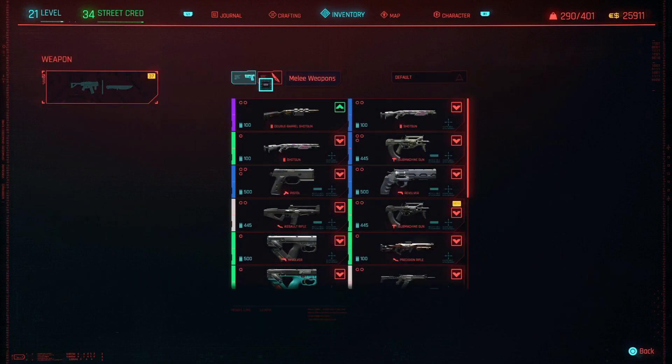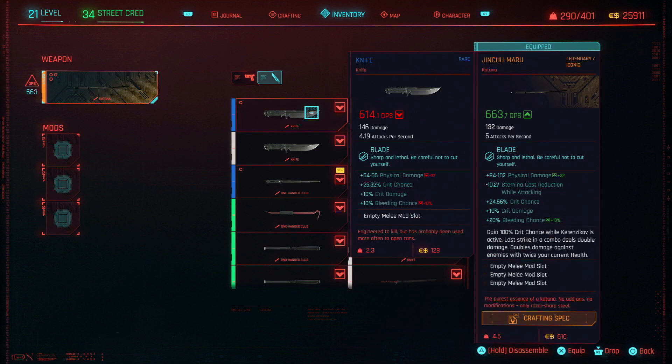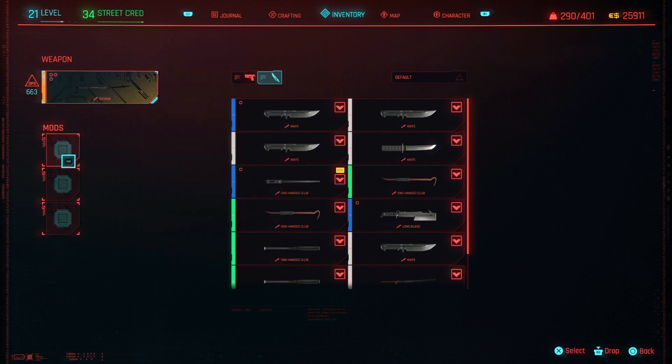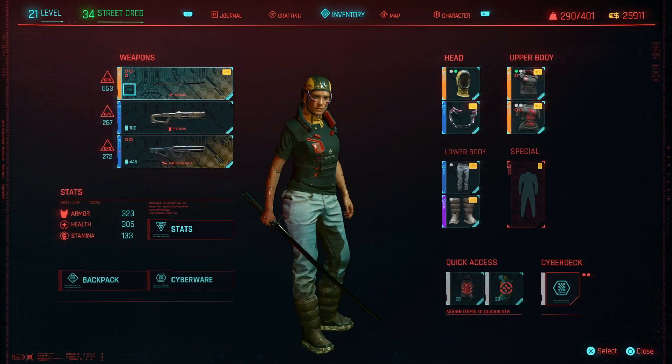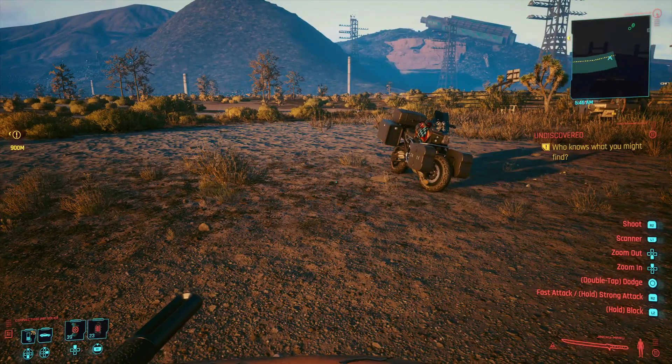Going into inventory — and there she is. 663 is what it says now, with three mod slots. I don't have any mods to put on it right now, but let's go ahead and back out. Here is the Jinchu Maru.